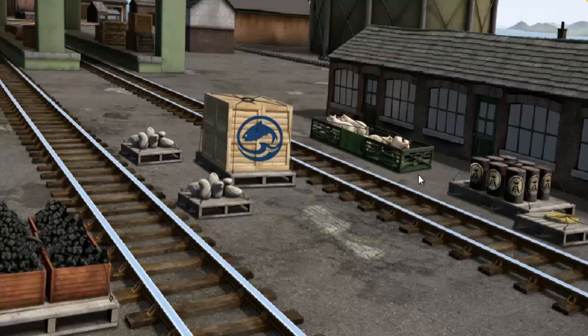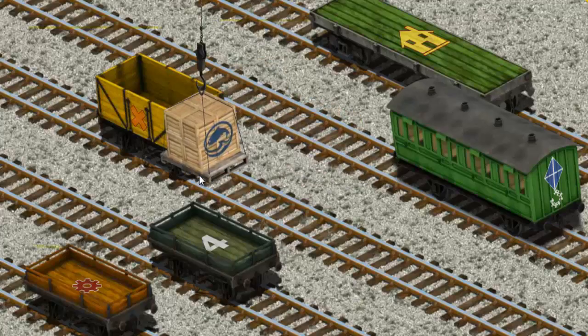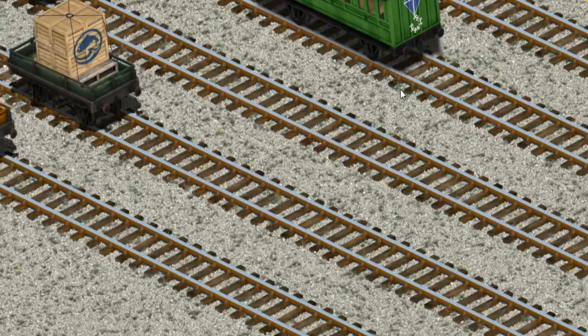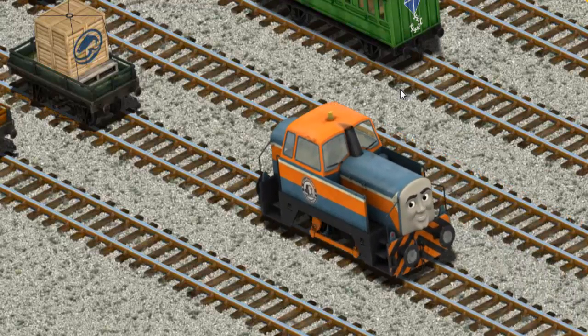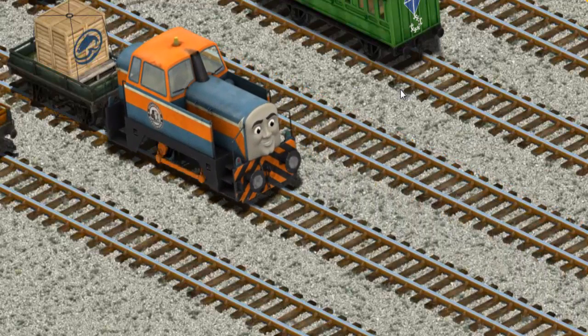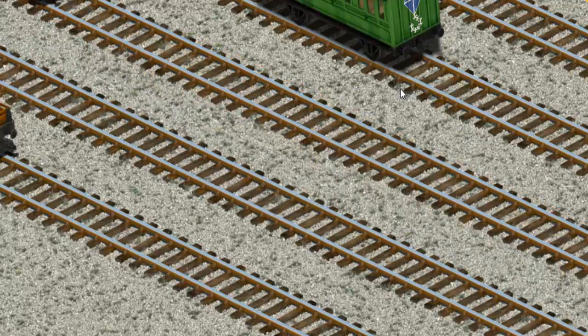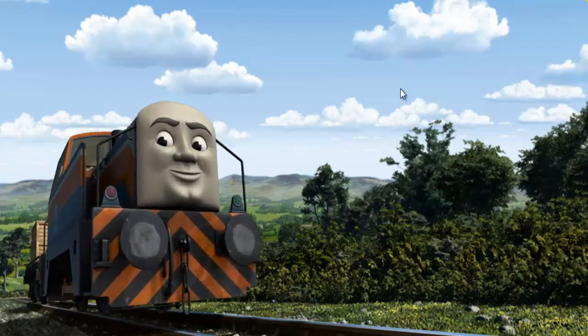It's a busy day at Brendam Docks. Thomas and his friends have many deliveries to make. Den must deliver the crates of fish to Knapford Station. Show Cranky where the crates of fish are. There you go. Let's lift and load. Now the cargo must be loaded. There you go. Den set out for Knapford Station.